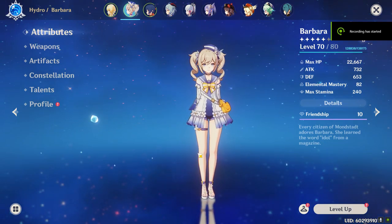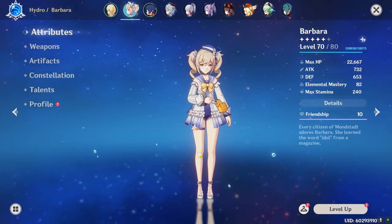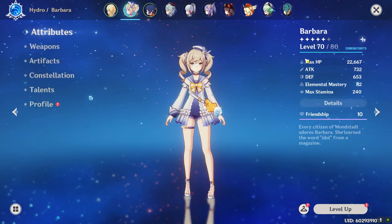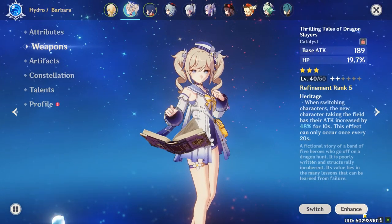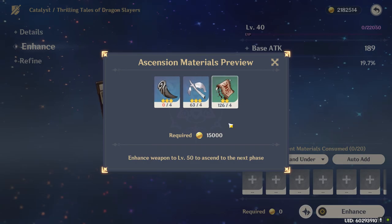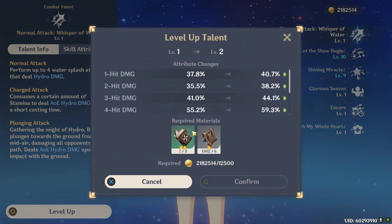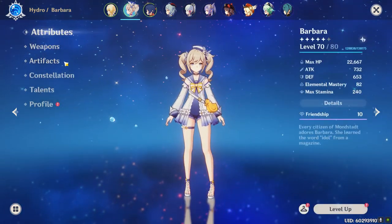Now let's get back to world level. It starts at AR 20 and every five levels from there the game gets a little more difficult. To deal with this, you want to complete a checklist every time you hit a new world level to prepare for the next one. Click the top right button in the character screen and it will tell you which materials you need to farm next for ascending your characters. Same for weapons — click the enhance button and next to it is a button that shows which materials you'll need next. Same for talent books — check which books your character needs and farm a few. Every time you hit a new world level, your number one priority is to prepare all those things for the next world level.